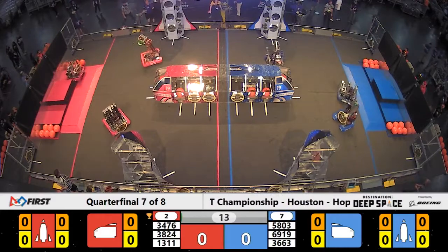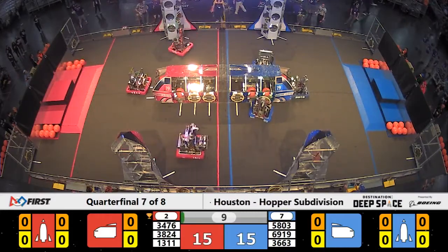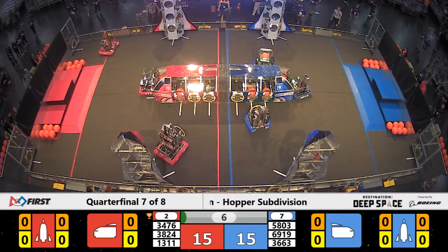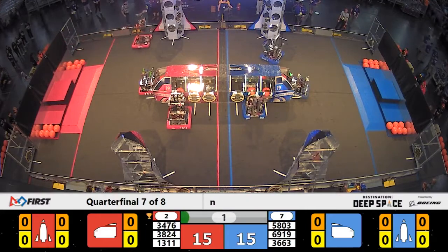Blue Alliance working to take this one to three. Let's see what they can do during the sandstorm period. We have a hatch panel on the move already on that blue line side — looks like it's going to be placed on that center cargo ship on that blue line side. Also, some cargo has been scored by CPR on blue.